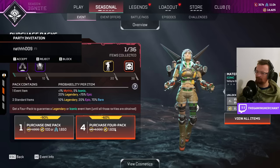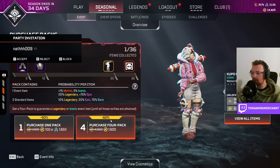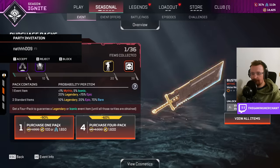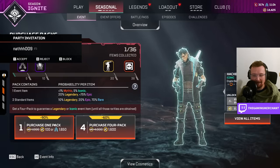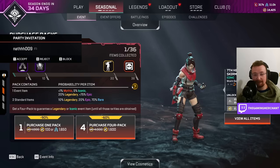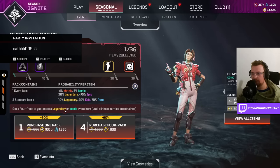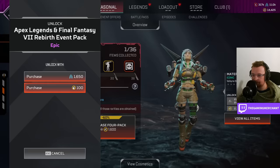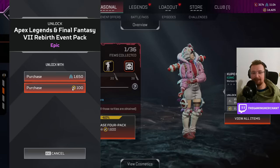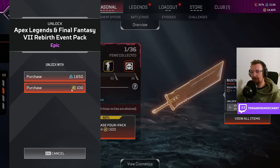This is a bit confusing, but this is the one-pack thing. So this discount always applies at all times? I think 400 Apex Coins per pack is the max amount. We've opened one item — it's $0 so far. I'm not going to use Crafting Metals because I want to see specifically how much it would cost as a player who doesn't have any of this stuff.